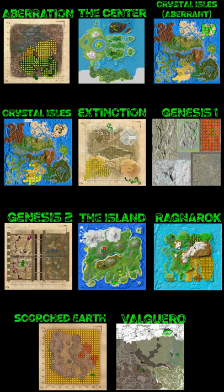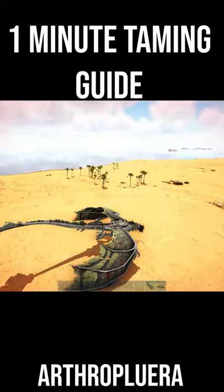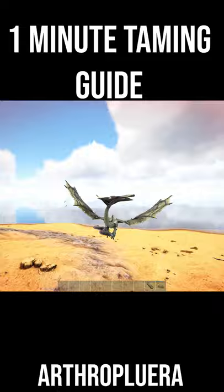How to tame an Arthropluera in one minute. I'm going to show you two ways. The first way is the easiest if you've got a wyvern or an argy available. Arthroplueras are a passive tame, and really there are only two viable things they'll eat. If you're an absolute madman, a broth of enlightenment — but more realistically, people use spoiled meat, which is much easier to obtain.